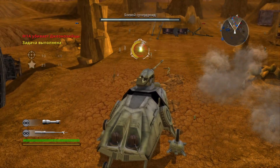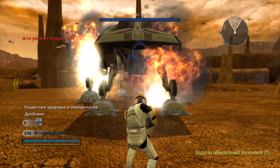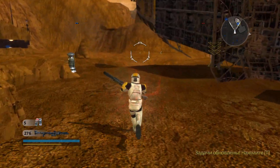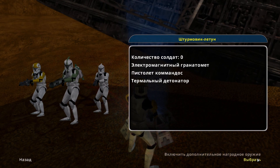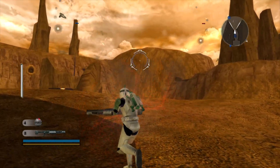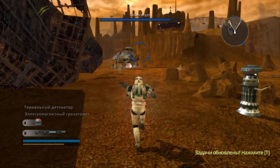A Geonosian got killed and dropped a Holocron on top of the Techno Union ship. Use a command post to switch to the Jet Trooper class. Now use your jump jets to get up there and acquire that Holocron and bring it back to Checkpoint Alpha. Who knows what secrets it might hold?